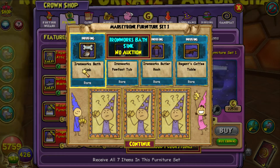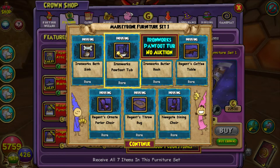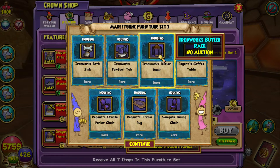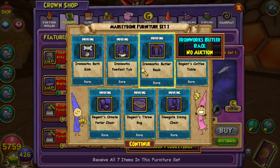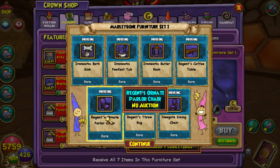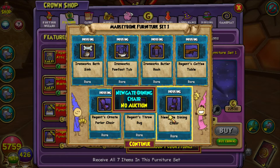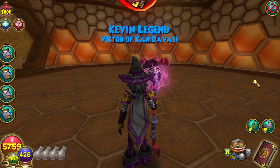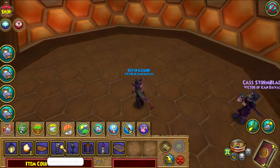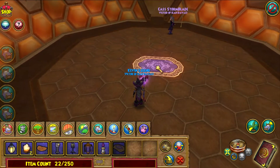In the Marleybone Set 1, we get the Ironworks Bath Sink, the Ironworks Paw Foot Tub, the Ironworks Butler Rack, the Regents Coffee Table, the Regents Ornate Parlor Chair, the Regents Throw Rug, and the Newgate Dining Chair. This is what the rug looks like — we're going to put it in the middle. I'm not a big fan of purple.